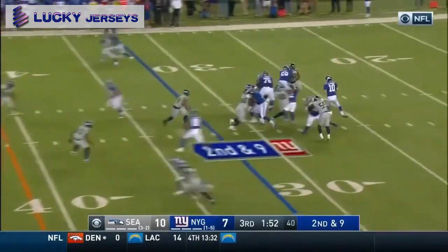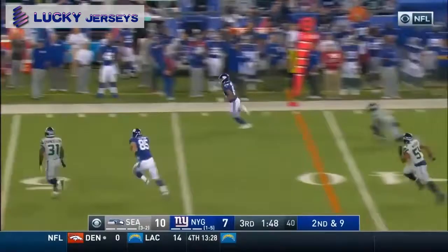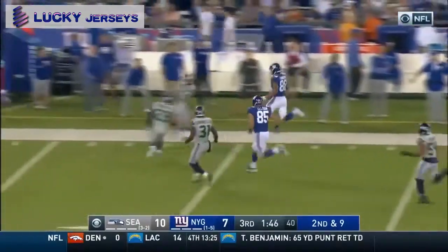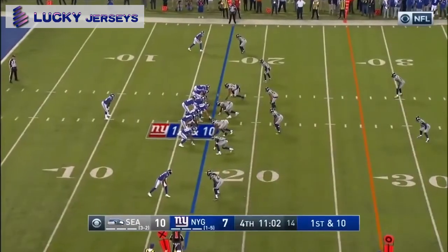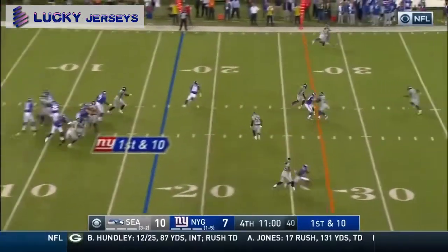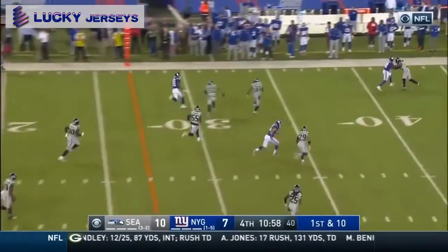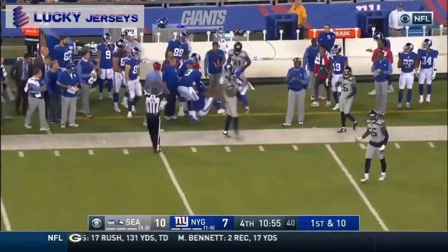Final two minutes of the third quarter. Manning to Ingram. He's got the catch, and he gets away from McDougal. Ingram down the sideline and out of bounds at the 40-yard line. 11:02 to go, fourth quarter. Giants down by three. First and 10. Manning quick pass to Ingram. He's got some space. Ingram, the first down. And Ingram is tripped up by McDougal at the 35-yard line.